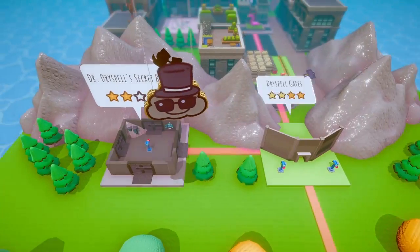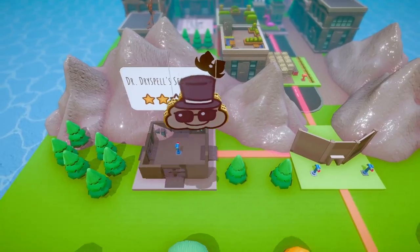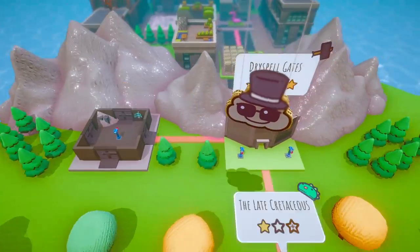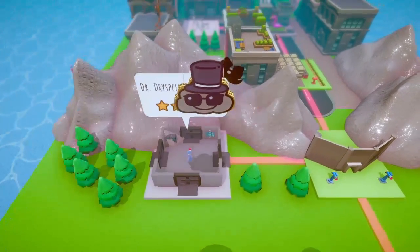You're going to want to do New Game Plus and come over here to Dr. Dry Spell's Secret Bases — this level right to the left of the Dry Spell gates, before you finish the game the first time. So you're going to want to come into the level.